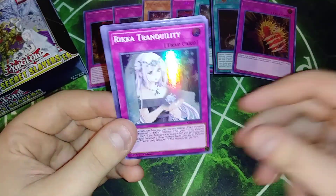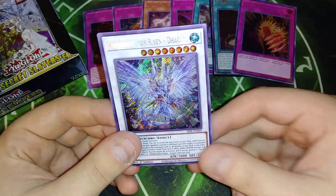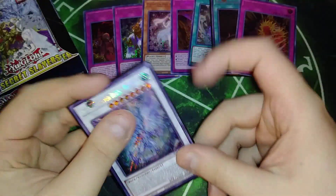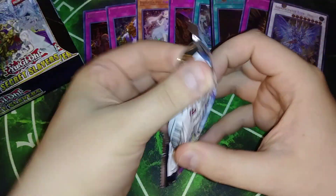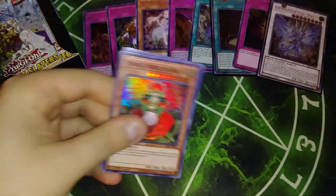Princess of Sunflowers, Tranquility, Trap Trick, Hellbore, and we got Drag Knight. Okay, that's our third Drag Knight. I know Drag Knight is not short print, but I love the artwork so I am going to sleeve it up. Like that's my favorite card in the whole set, hands down.